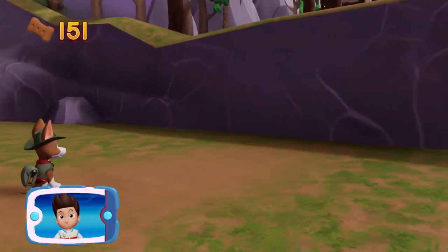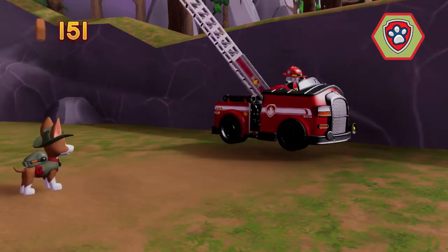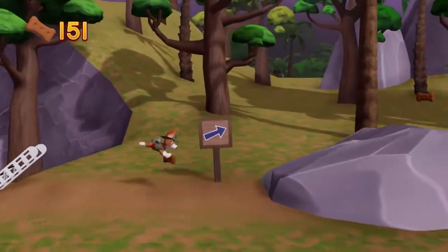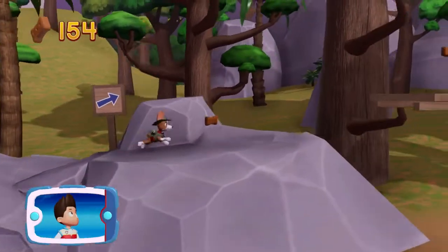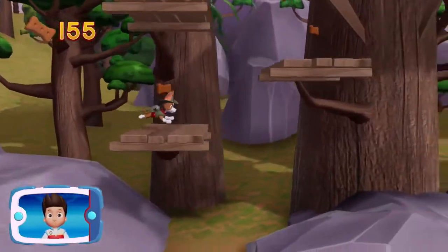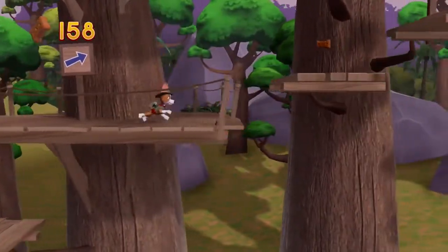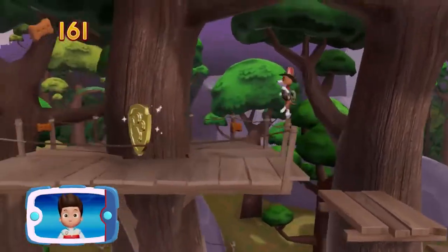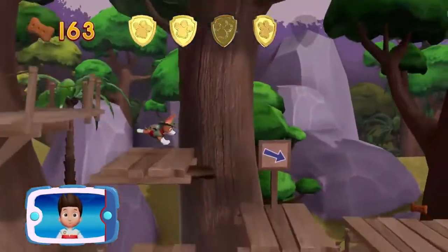It's too high for Tracker to jump — we need Marshall to use his ladder. All right, now we can keep moving! There's a golden paw print close by. Find all the pup treats that you can. A golden paw print — you got it! See if you can find them all.